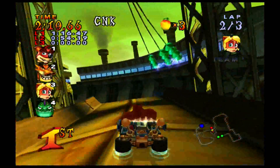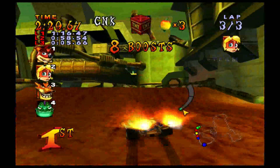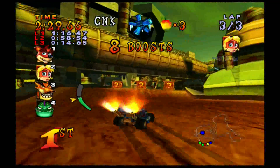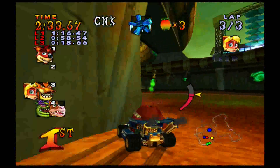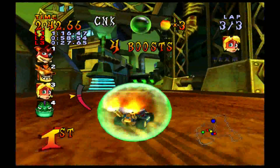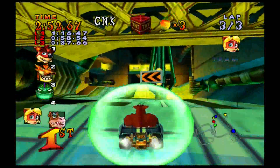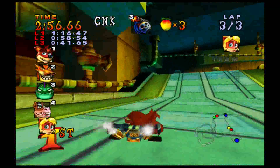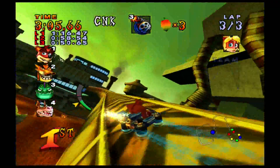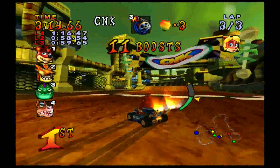Heading towards the final lap now and with the letters we just gotta win. I've got a nice gap against Coco and Tiny's falling behind as well — just gotta keep the speed up. I tried to take the shortcut but got a bit too cocky and missed, never mind. Taking the shield card while I'm at it. Luckily those stompers didn't even hit me and we're miles ahead. On the home straight — that will be the episode complete for this part. Thank you very much for watching and hope you enjoyed the races.